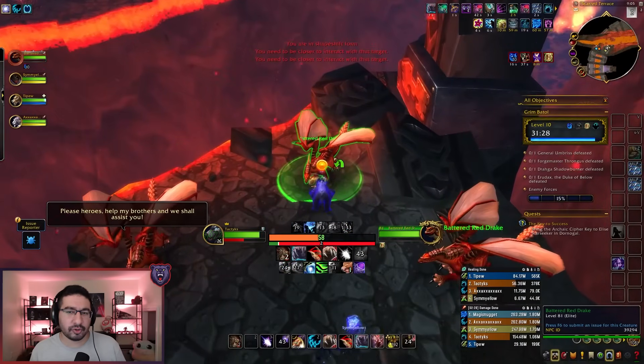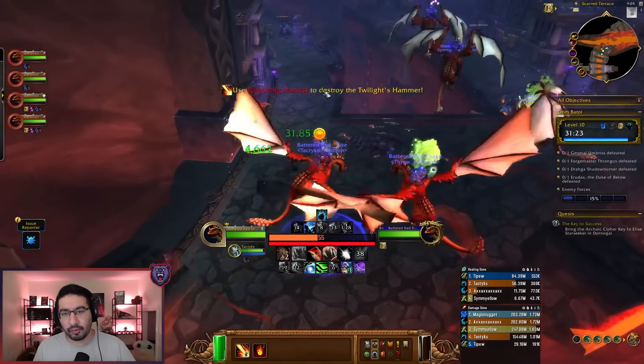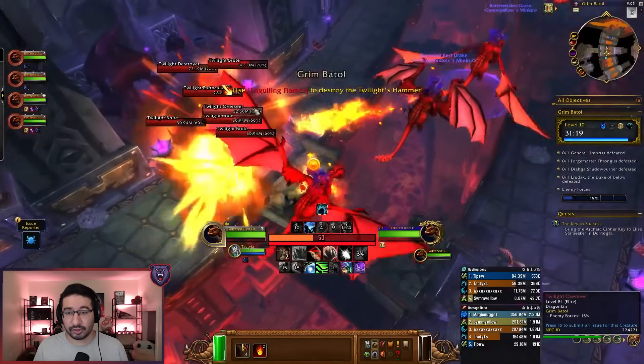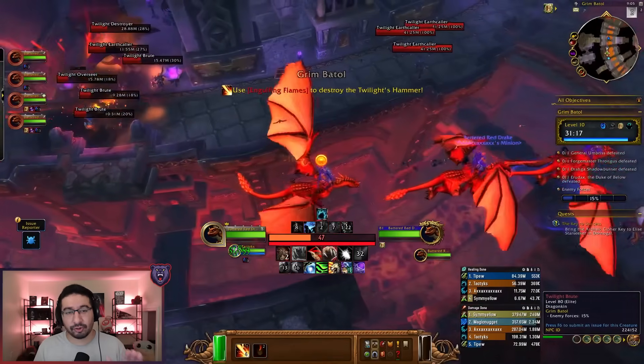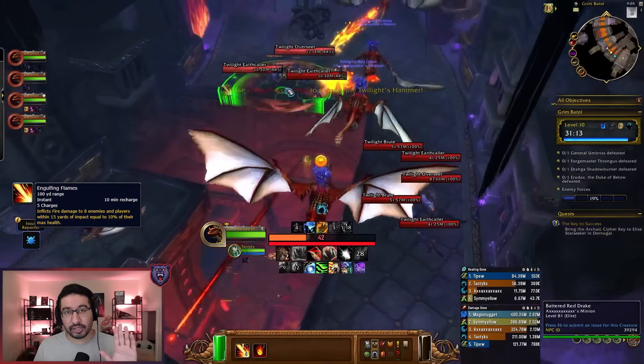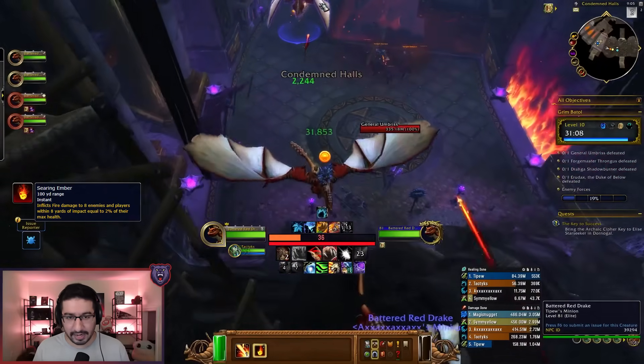Now about halfway to the first boss, you'll find several trapped red dragons which you can free and mount to do a bombing run on the remaining trash between you and General Umbriss. This is a bit different from the original dungeon, as it's only half the distance, and your dragon actually has two abilities. Engulfing Flames is your big hit, which has five uses, so you want to make sure you make them count, and Searing Ember is your smaller hit that you can spam.